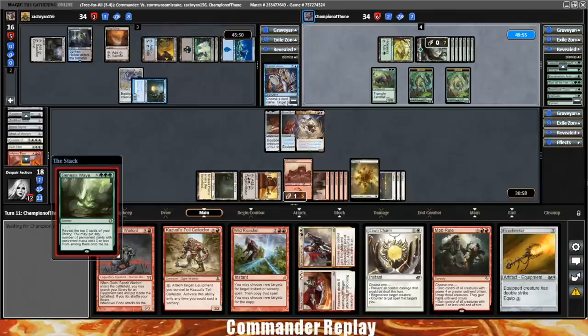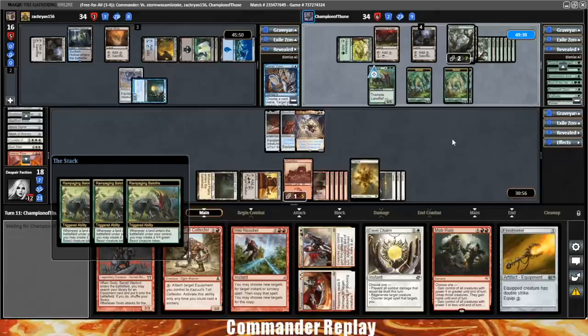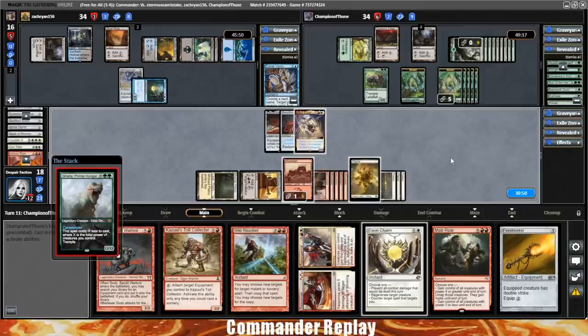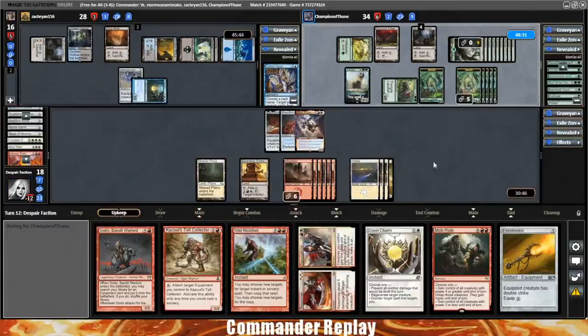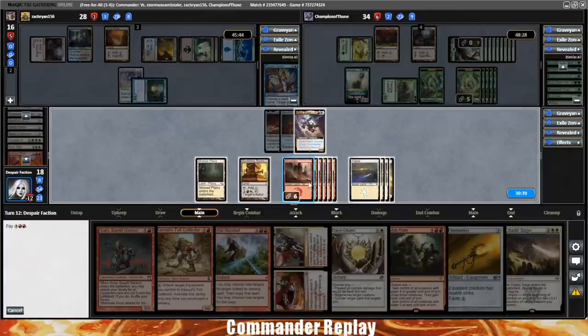Got to hope that's not a counterspell over there. They hit a bunch of lands, which makes 4 Rampaging Baloths triggers — that's pretty good. That's how we're going to try and win this game. Hope there's no counterspell. Mob Rule — really good when there's green decks at the table. And Galta. Pono's at 34 — that's still a lot of life honestly. Baloths over to Zach. Brings it back to our turn. This is our time. That's a Citadel Siege. We're not going to need that unfortunately, but let's play the Mob Rule. Creatures power 4 or greater. Here we go.